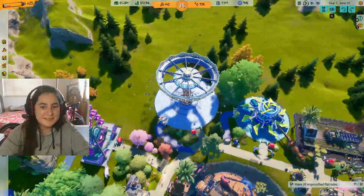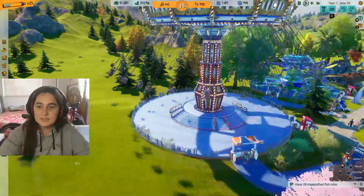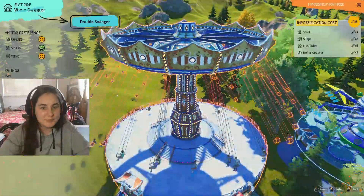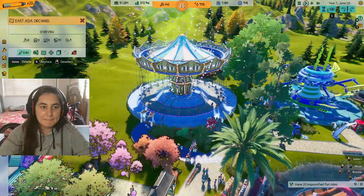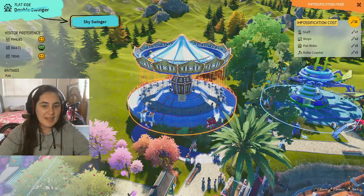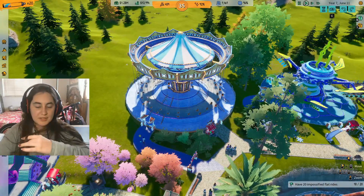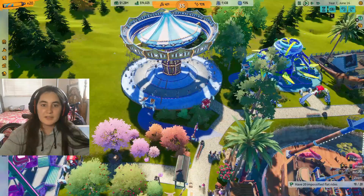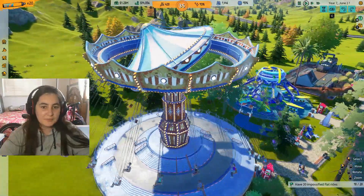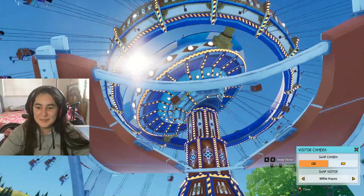Does it have... I think those are the little seats that go around — the wave swinger! So this is the wave swinger. I think it has a second design. We just need to wait to see first how it changed and then we can put the other design. It started. Oh — it turns more. It looks cool from the bottom area.